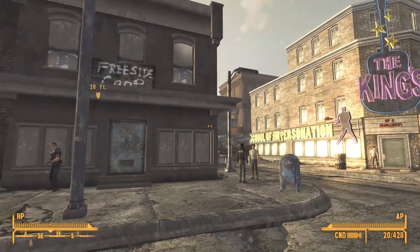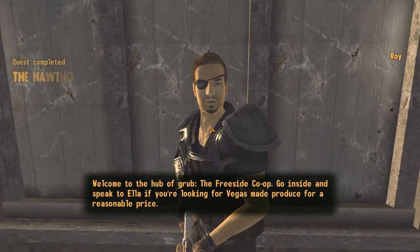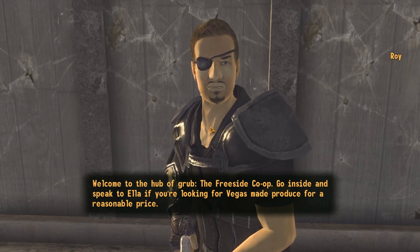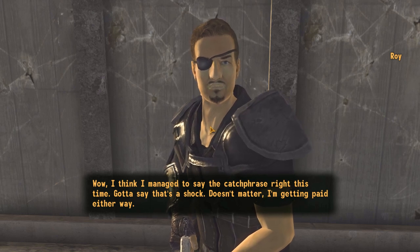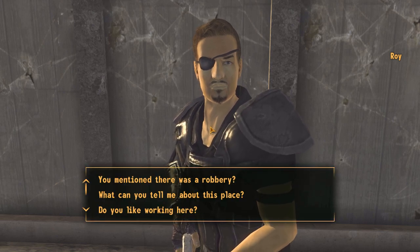We arrive at the Freeside co-op. No back door from the look of it, but there is a guard. I approach him — his name is Roy. He welcomes me to the 'Hub of Grub' and tells me to speak to Ella if I'm looking for Vegas-made produce. He warns that weapons are allowed but any trouble means a bullet straight to the eyes.